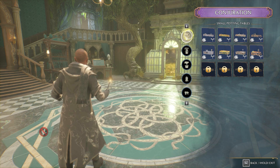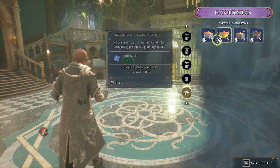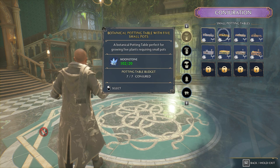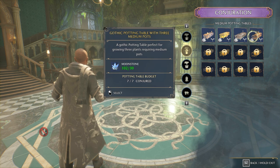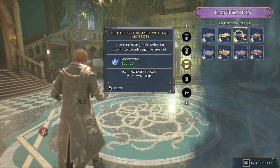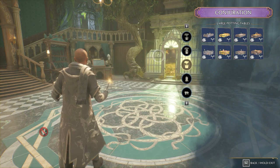Seven out of seven conjured means you can only have seven brewing tables total. The T-shaped station with three brewing slots is the best option. For herbology: use the long small-pot table with five slots, the medium table with three pots, and the large table with two pots. Don't bother with the random-potion hopping pot or the chopping stations — nine minutes for one random ingredient isn't worth the price. We used three small tables, two mediums, and two larges — seven total — and that's how you set up an advanced farm for potions and herbology. Hope you enjoyed the video, thanks for watching!